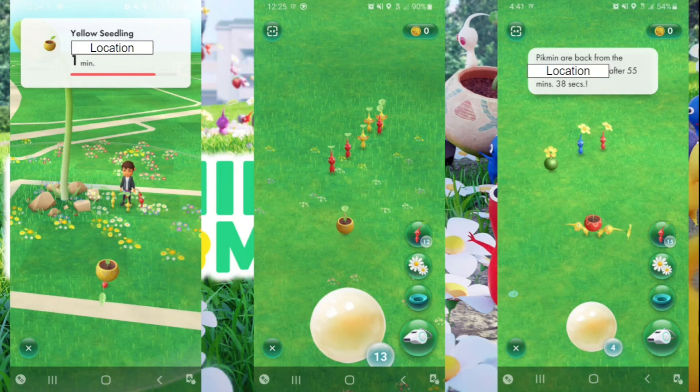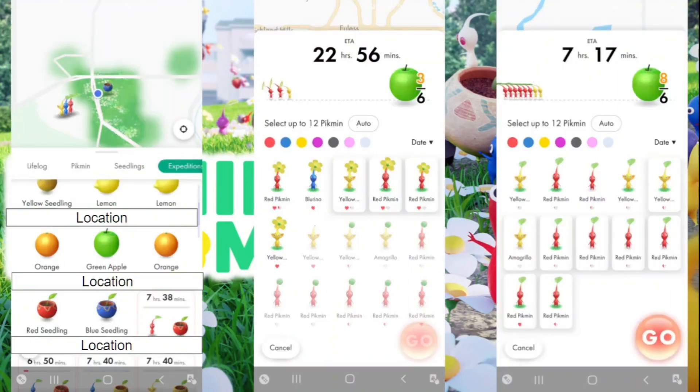You get more Pikmin by completing expeditions, or your Pikmin will just collect one as you walk around. You'll see an item on the map and can send Pikmin to grab it — if it's close it can take about a minute, farther away takes longer. To access the expedition map, go to the map screen, tap the button on the bottom left, and you'll see your calendar, level, and other info. Tap the top icon to see available expeditions, then pick an item and send Pikmin to retrieve it.